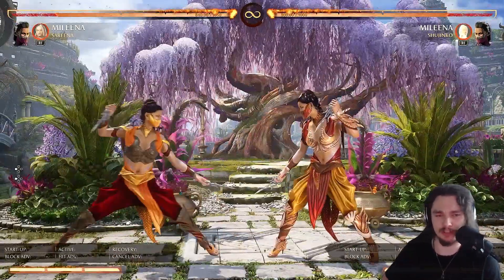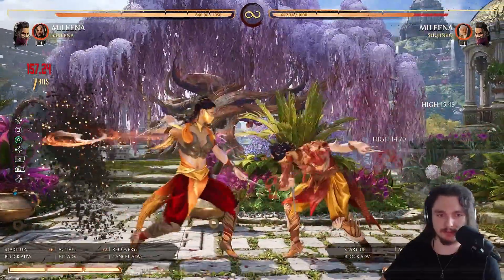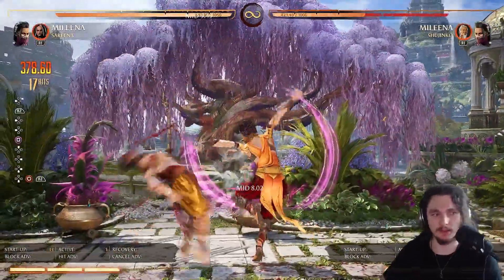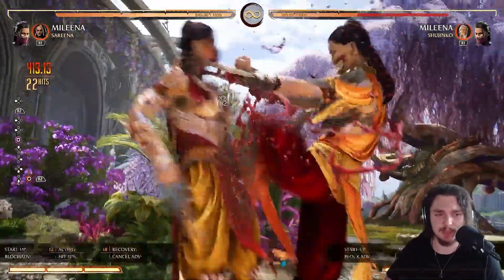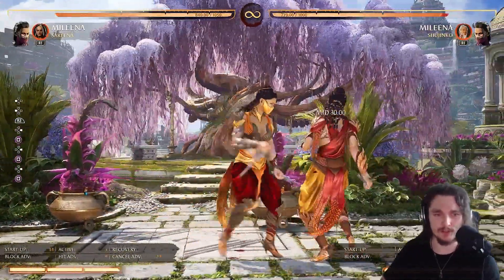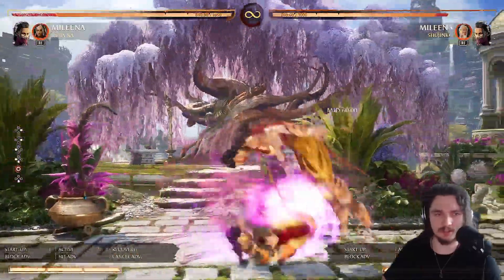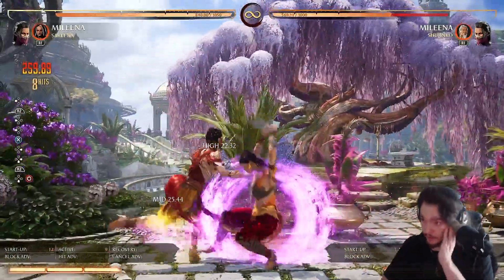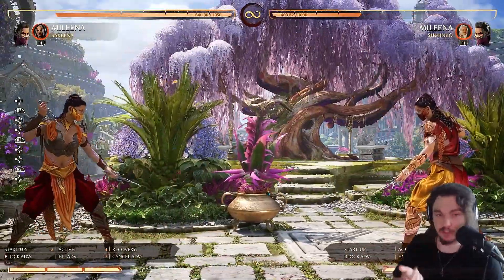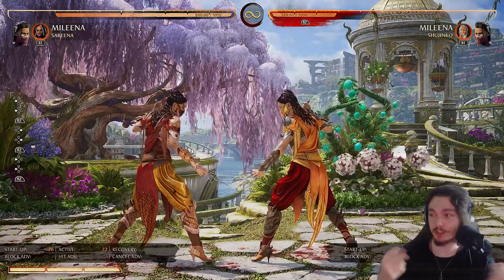Before I go, let me show you my go-to combo: forward three, four, into Vax Arena kameo. It's pretty simple. The last button depends — you can use forward one, forward two, or forward three as the combo extender. Forward three is probably the best one. Thanks for watching, make sure to sub and share this video if you want to learn Milena. Take care, see you next time.